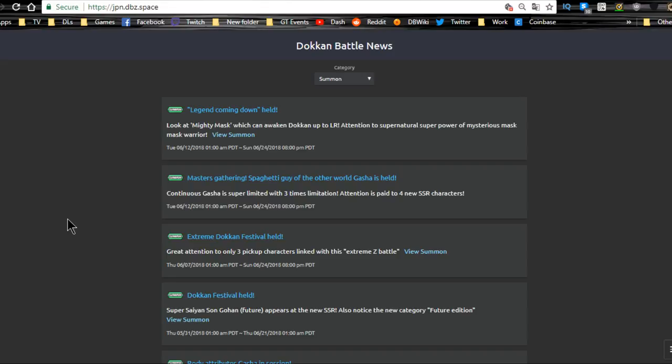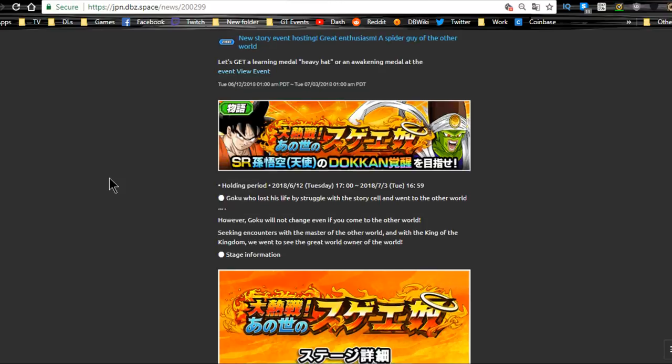Welcome back for another Weekly Grind Wednesday. This week is the JP side of Dokkan Battle, where I go over all of the events, story events, Dokkan events, and banners currently available. Next week will be Global. If you want to know what's going on with Global, check out last week's video or stay tuned.